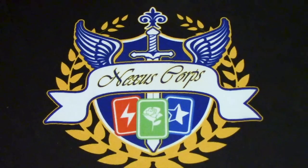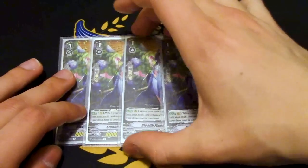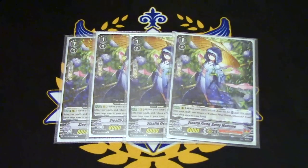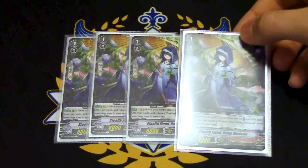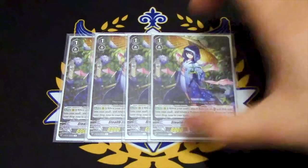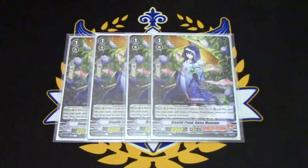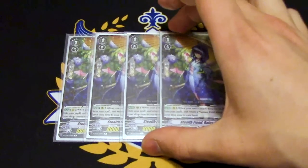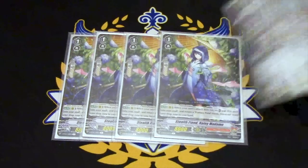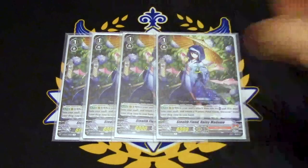Let's get into more resource gaining. I'm running four copies of Stealth Fiend Madame. Auto on rearguard circle: when your unit's attack does not hit — very, very important, it doesn't have to be this unit — you put this into the Soul, and you go into your drop zone, look for a copy of Shiryuki, and put it in your hand. So this card gets you both Soul and a Shiryuki. It can trigger from itself or you can combo it off with Jakatsuki Girl. You're just getting way more resources thanks to Madame. This deck is so fun.